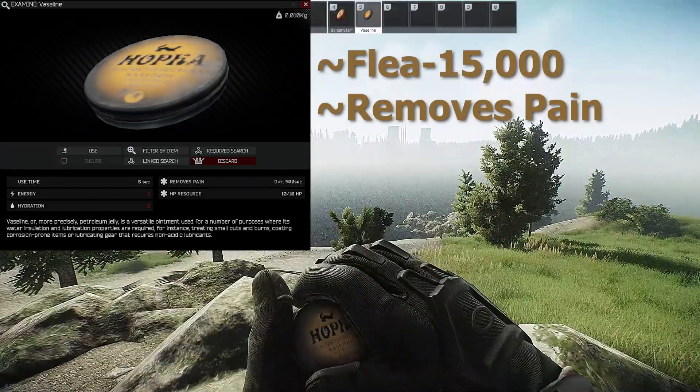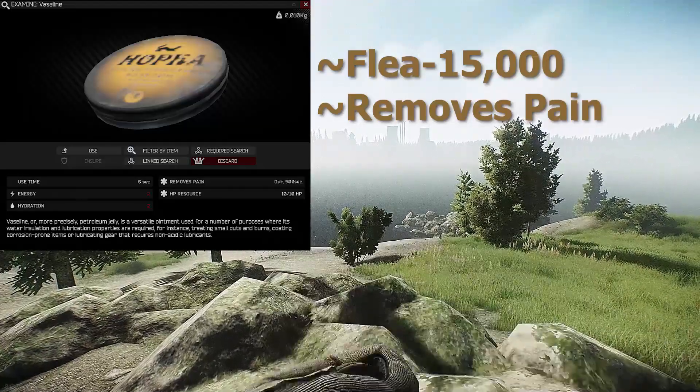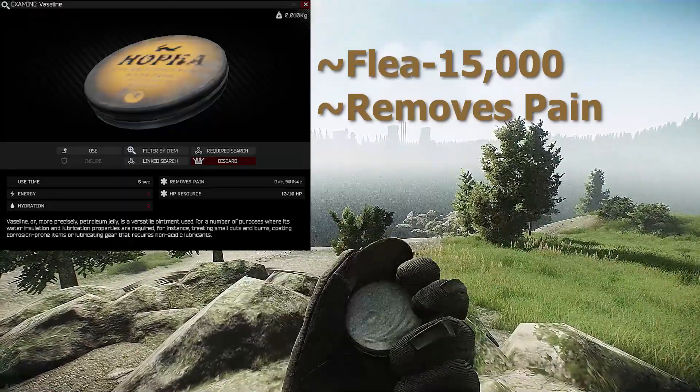Neither of the balms can be bought from any trader, so you can find a perfect Vaseline on the flea market for around 15K. It takes 6 seconds to use, removes pain for 500 seconds, has 10 uses, and removes 2 hydration and 2 energy.